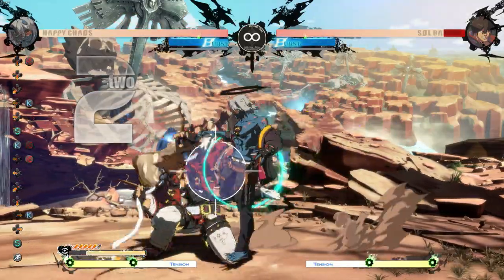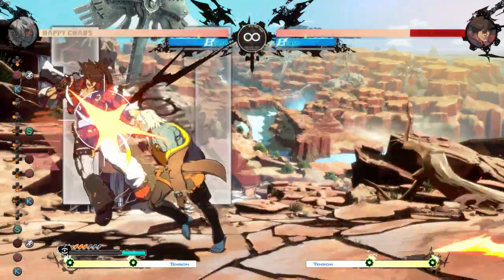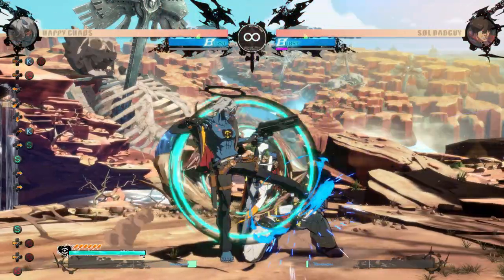Roll now keeps you close enough to do close slash after any roll. This is great for conversions, since sometimes you'd end up far away making it hard to convert. And now if they block the cross-up, you can frame trap with close slash as long as your timing is good, leading to even better pressure after it's blocked.